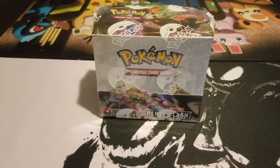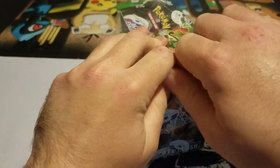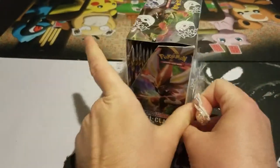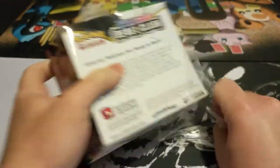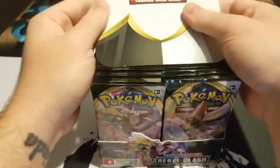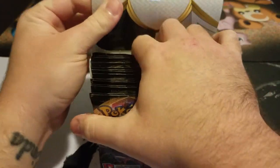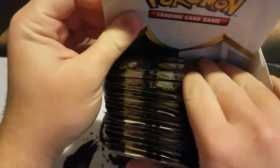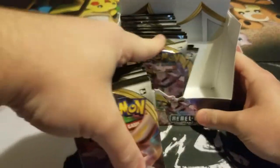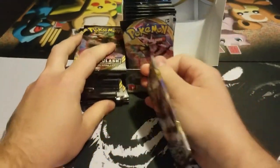Hey guys, welcome back to the channel! Today we're going to be opening up my last booster box of Rebel Clash from my order. I'll be opening up half of it in this video and then the other half in an upcoming video. Very exciting news — I have Hidden Fates coming in. I finally got some Hidden Fates on pre-order since they did a third printing, so that's exciting. We'll finally get back into shiny hunting. I'm going to switch up which side I open first — hopefully it doesn't ruin my luck in this box.